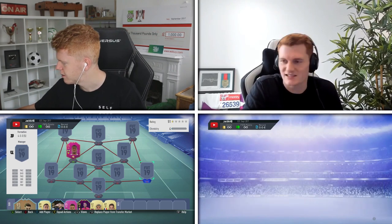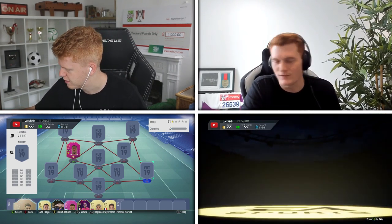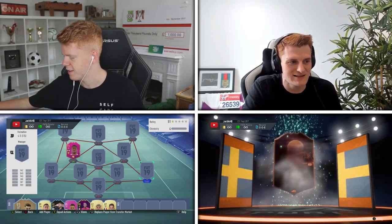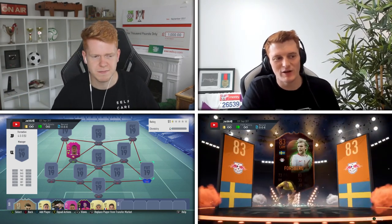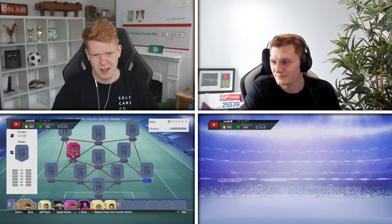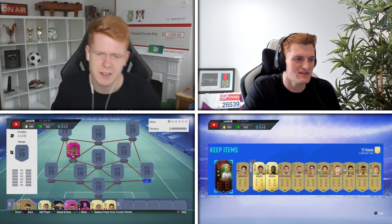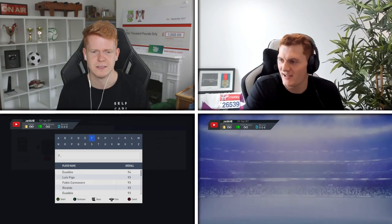I'm going to open one more pack just to see. Is he actually decent though? Veghorse - he's like 6'4", 6'5". He's like a heading bot. I've got a screen card if you'd like to use whatever screen card it is. Swedish Forsberg! Wow. Let's go for it. Are you going to use Forsberg? Screen Forsberg. Two special cards eventually being packed.